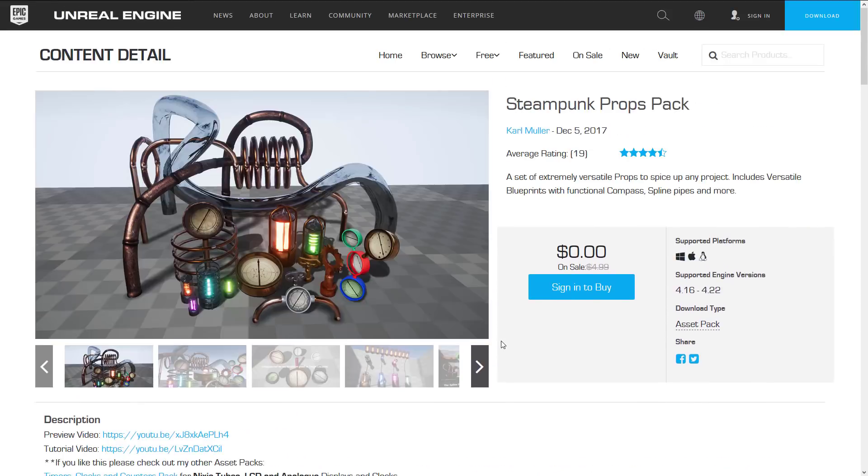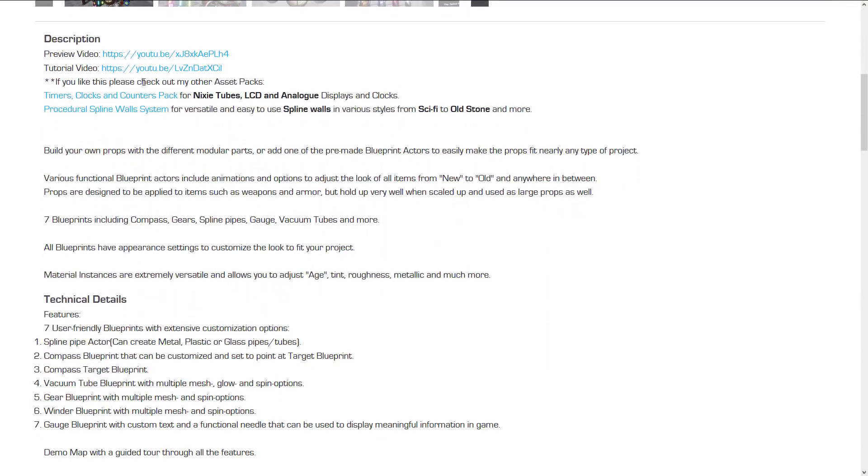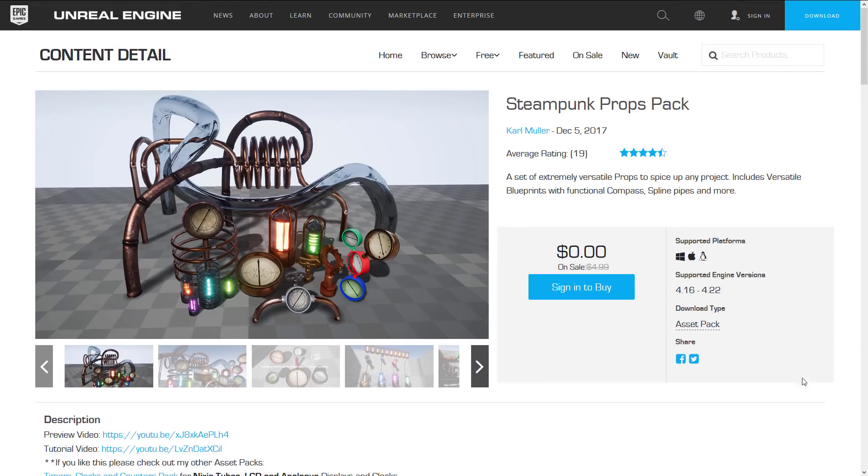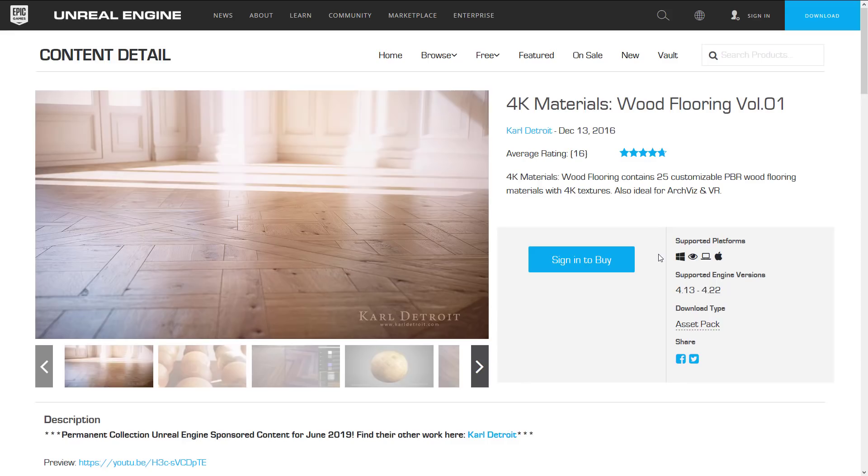Next up we have the Steampunk Props Pack. This is a set of extremely versatile props to spice up any projects, including versatile blueprints with a functional compass, spline pipes, and more. There are seven blueprints, including a compass, a gear, spline pipes, gauge, vacuum tubes, and more. Here's a breakdown of the contents: 113 meshes in this pack, 2K and 1K textures, collisions automatically generated. The vertex count is between 22 and about 5K vertices per model, which is reasonable for real time. Three LODs generated then optimized, 22 master materials and instances, 23 textures including diffuse, roughness, opacity, and normal textures. It works on all development platforms. They're listing target platforms as Windows, Mac, and Linux — not mobile — which is a bit odd for a straightforward asset pack.